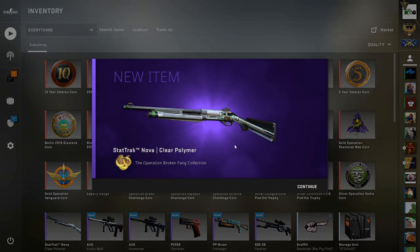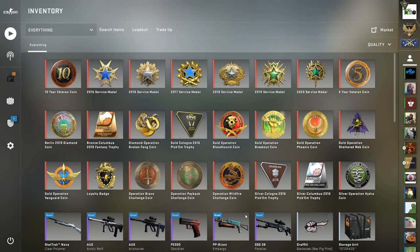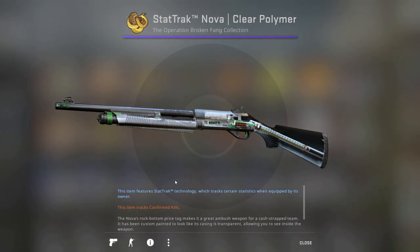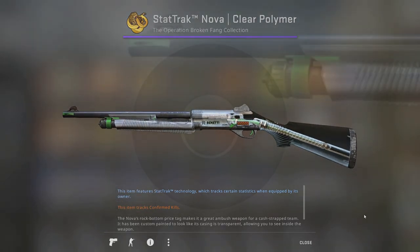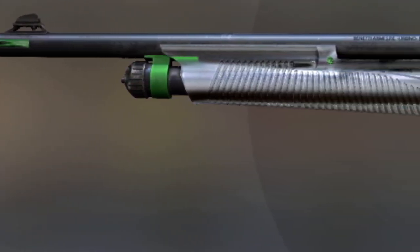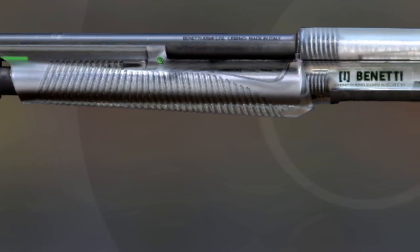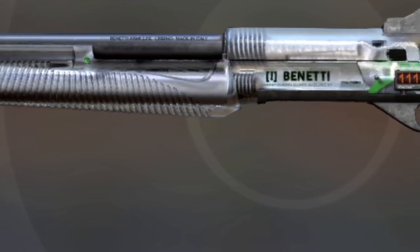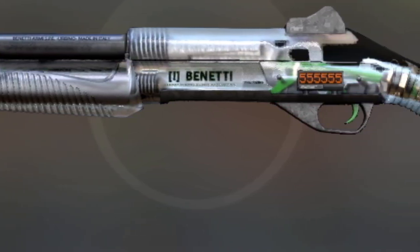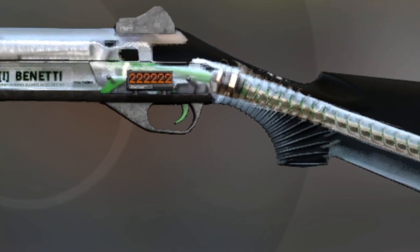We get the Clear Polymer — not fantastic. It's not a big loss, less than a pound on a roughly six pound trade-up at market prices. It comes in factory new at 0.0698, just into factory new. Getting the UMP or something would probably have been better since it comes with a better float in factory new and would be more usable for another trade-up. So we've got the StatTrak Nova Clear Polymer — probably one to sell with that float, not really something you'd want to use again for another trade-up.